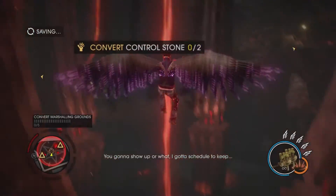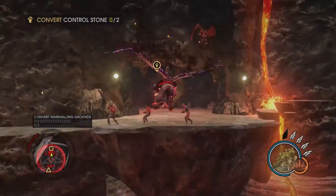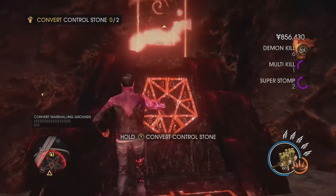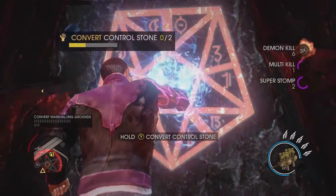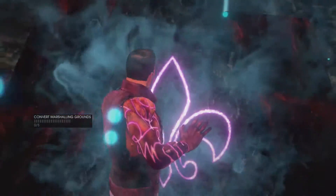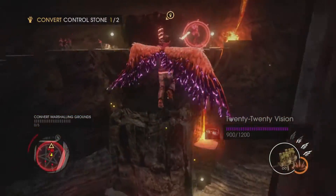We need to find the control stones — the triangles are telling us they're higher up. You don't have to kill very many enemies; you can just walk to these and hold them. However, you do need to kill enemies around it because if they shoot you, it will — like the spires — stop you from actually continuing on.